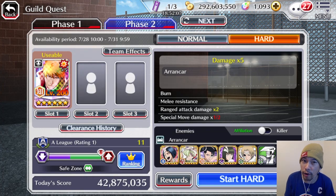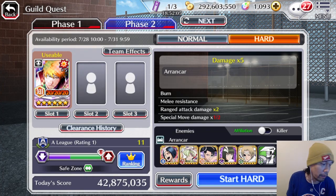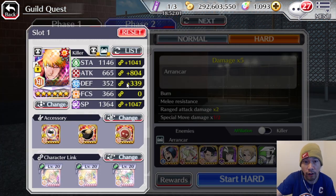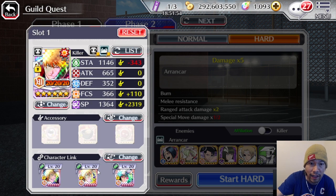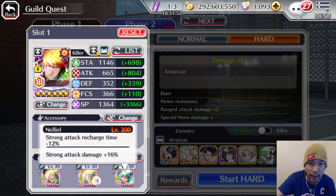Oh my god guys, new Ichigo in Guild Quest is literally broken. I only have this character 1 to 5 — you can see him here, nothing special, 1 to 5. I gave him a tier level 10 transcendent slot for SP and I gave him level 20 link slots. These are the links, so you see everything I got right here.